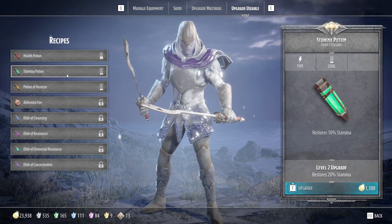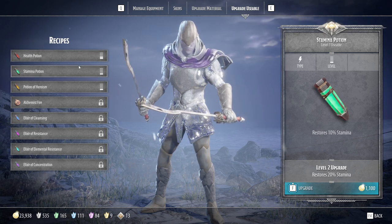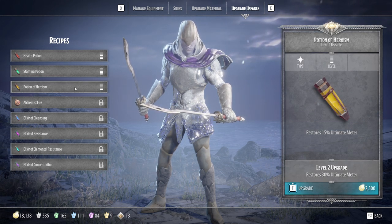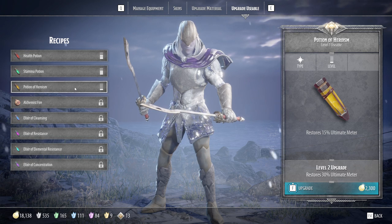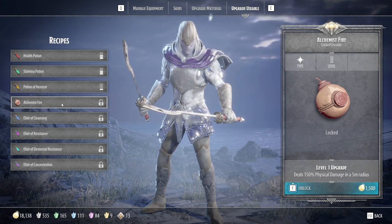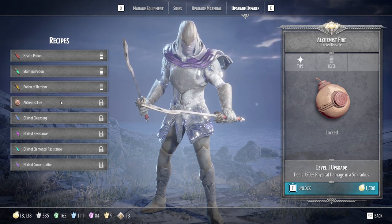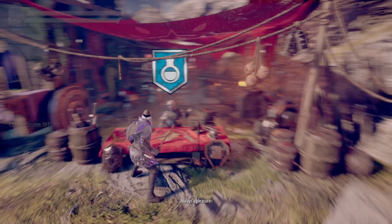After moves, make sure you grab your stamina potion. Then I would upgrade health and stamina as your priority for consumables. The next piece you could get is the potion of heroism — I do recommend upgrading this since your ultimates are your ultimates for a reason. Alchemist fire is kind of nice if you want to increase your physical damage. If you build your character right you won't need it, but it's a nice bonus for higher tier content you're a little under-leveled for.